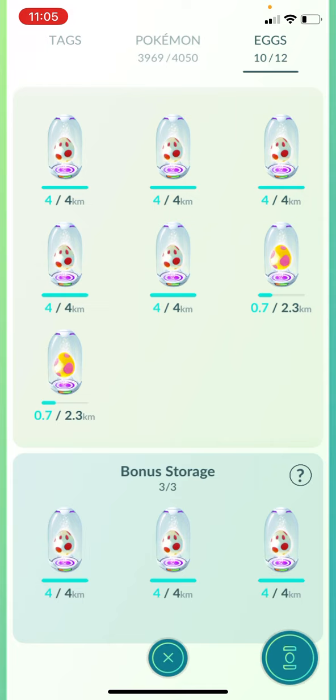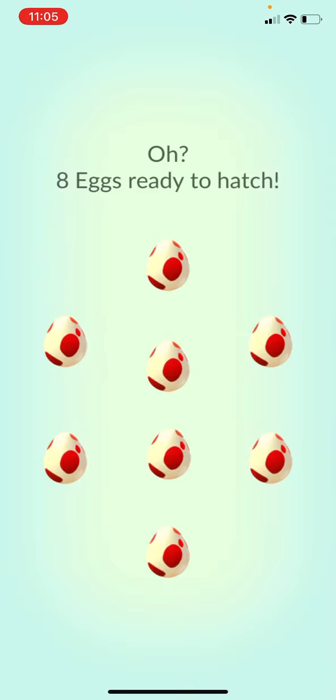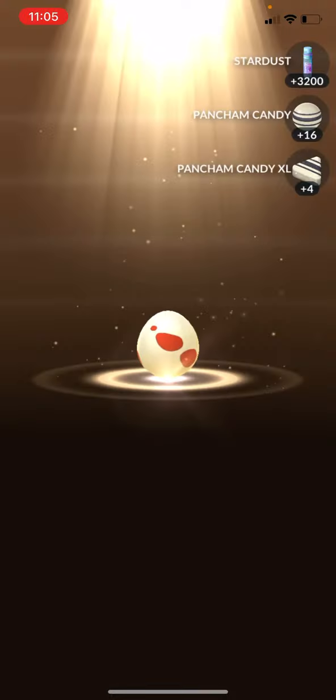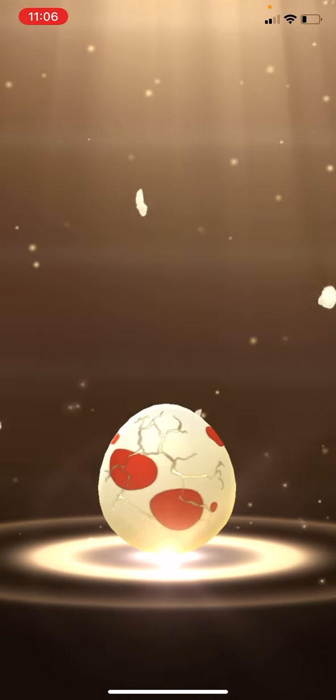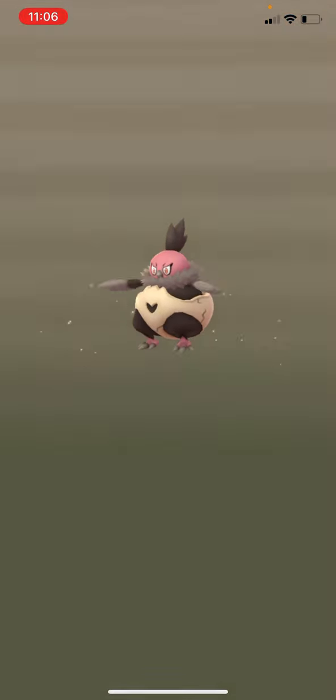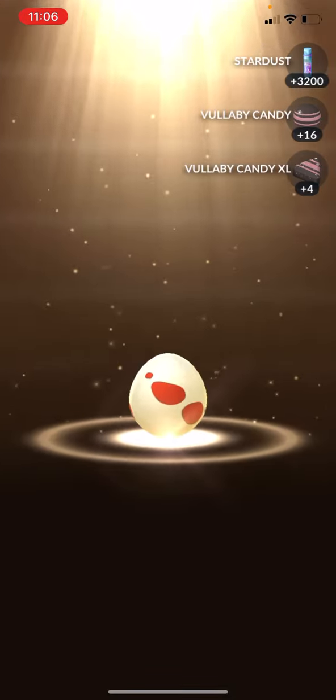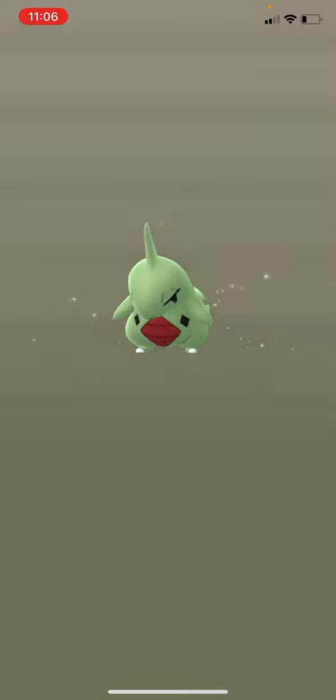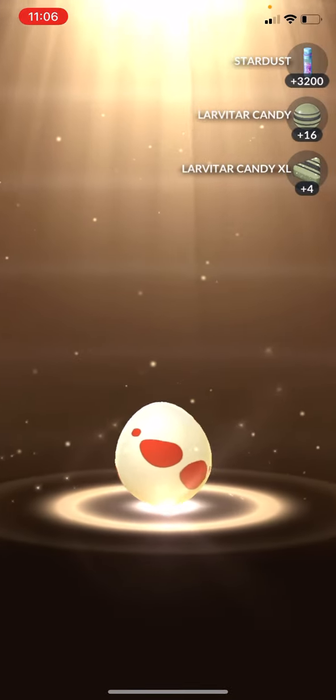Let me rock this thing back and forth for a couple of seconds — come on, eggs, let's go! There we go, look at that, look how beautiful that is. Pancham — okay cool. And you're getting XL candies with this if you're level 31 or better, and plenty of candy and stardust too — look at that, 3200 stardust. And there's Larvitar, excellent!